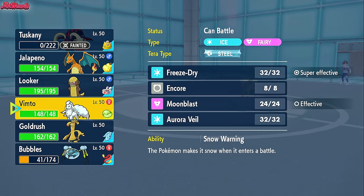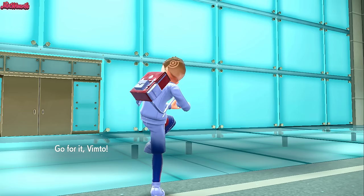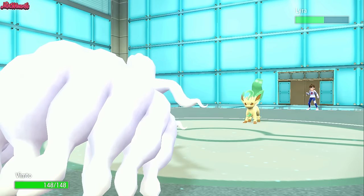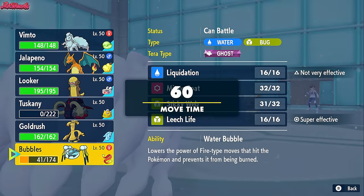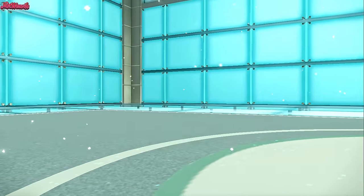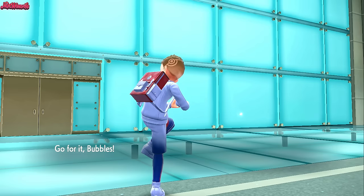We're in a very good position. We've got Ninetales with Snow Warning. Let's go into Ninetales, get the Snow Warning up. They're going to switch out back into their own Ninetales — you just know it. So I'm going into Araquanid to try and get the Sticky Webs back up. We switch out Ninetales and go into Bubbles, nice and shiny. They withdraw and go into their Ninetales.